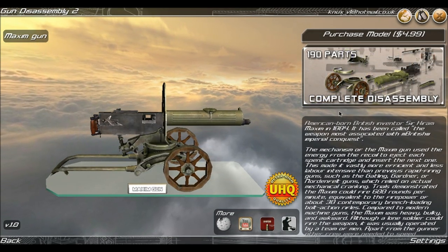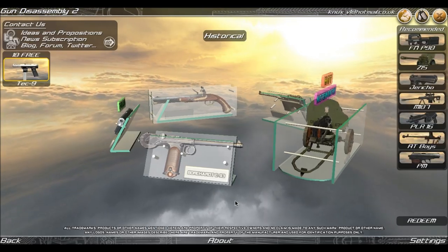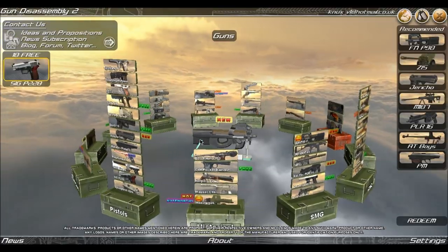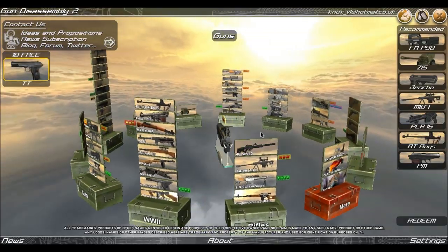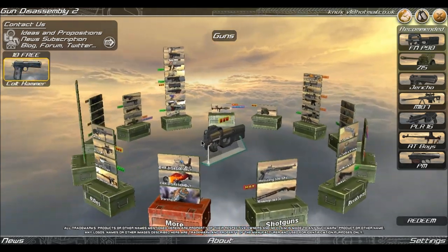You get to learn all this lovely trivia about the weapon as well, so it's not just pull a gun apart and put it back together. There are some other cool features like x-raying the guns, firing them, slowing the speed down — that kind of thing. It's kind of cool. And I think they've got plans to add a gun range in as well.